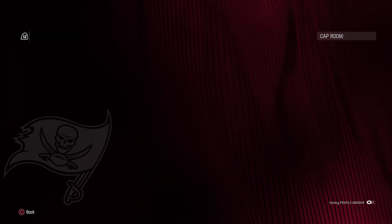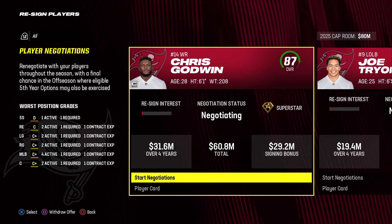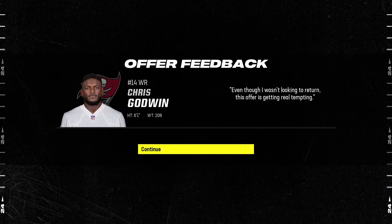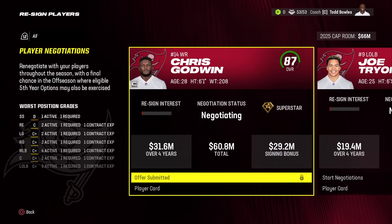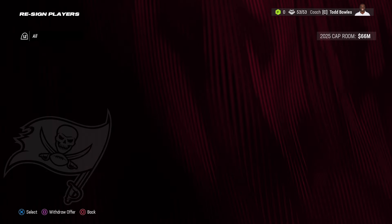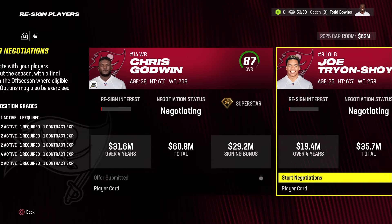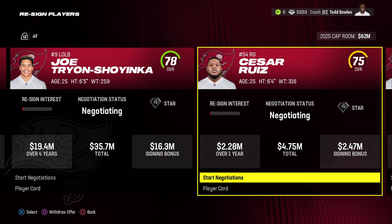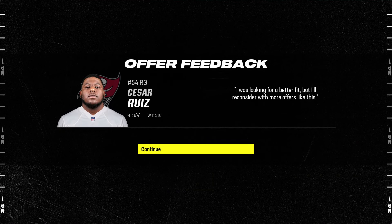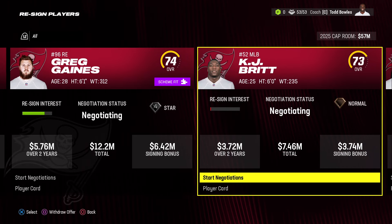We have 117 million available in cap room. Tristan Wirfs at 96 overall superstar left tackle — definitely bringing him back, bumping to a player-friendly deal even at around $30 million a year. Chris Godwin 87 overall superstar dev — want to bring him back but he doesn't have a ton of interest. Shoyinka — probably waiting till end of season. Price Hall has a ton of interest, still 26 years old at 76 with star dev — he's coming back. Ruiz at right guard 75 overall star dev on a player-friendly deal.